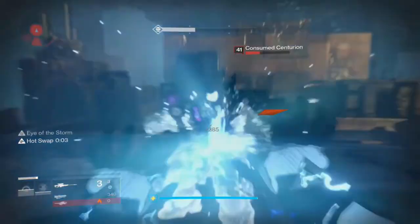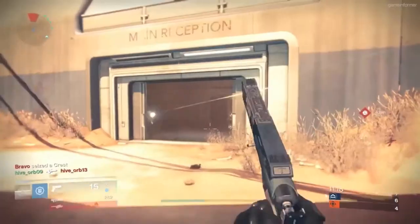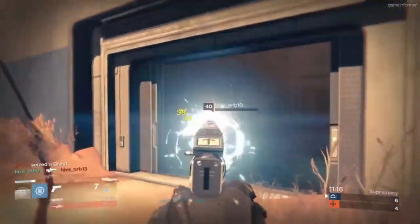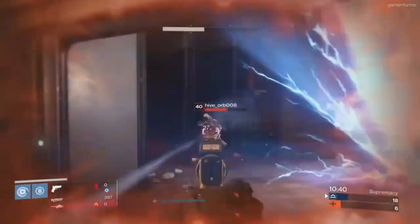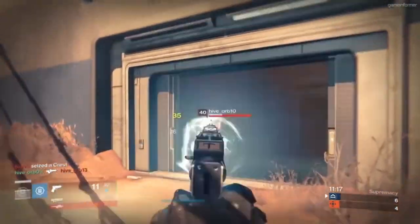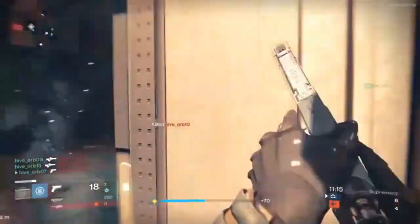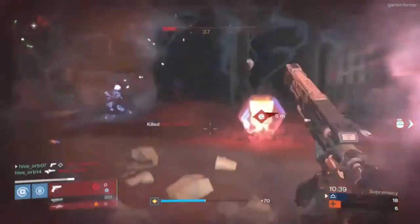The next weapon we got to see is actually a brand new exotic sidearm called the Trespasser. This is a pretty futuristic looking sidearm that shoots three-round bursts, just like the Dregs' Promise. However, this weapon looks like you can actually use it unlike the Dregs' Promise, especially at close to medium ranges. Now we did not see anything that hinted toward this weapon's exotic perk. However, even without the exotic perk, in the background gameplay it seems to be a really good sidearm.